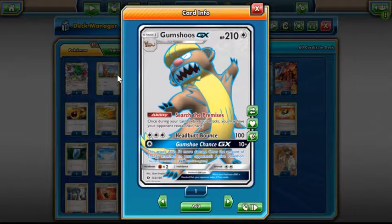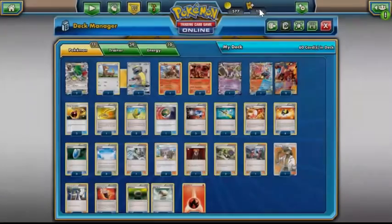I think it helps the Mewtwo matchup a lot, which is a really hard matchup for Volcanion. It's still probably 60-40 Mewtwo, but it helps you trade a whole lot better. Looking at your opponent's hand, making the prize trade better with Yveltal — it even helps with other decks where you need emergency KOs. Like Rainbow Road: you have to take an emergency KO to wipe all their energy off the board. If they have three on that Xerneas, even with Fighting Fury Belt, they still die. That is why Gumshoos is in the deck.